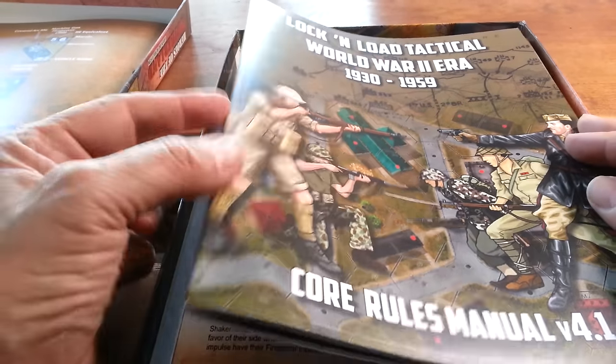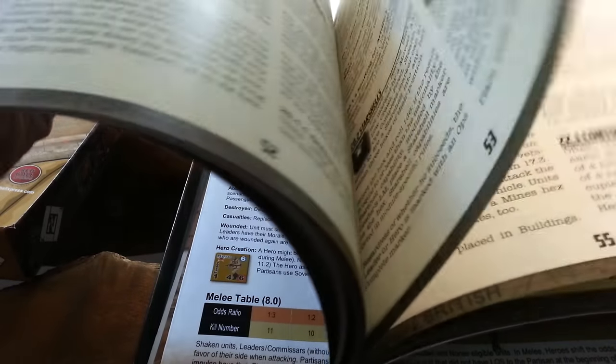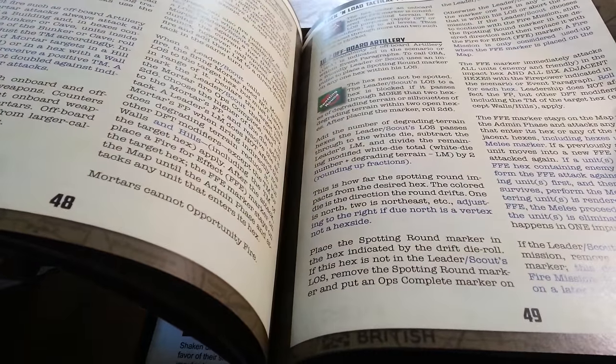The core rulebook — we saw this earlier. It weighs in at a hefty 50-some pages, but look at the size of that font. I know a one-eyed blind man who could read this rulebook — that's how big the font is and how clear the writing is.